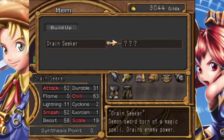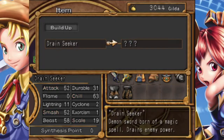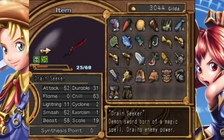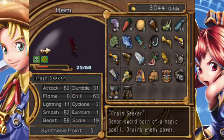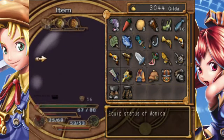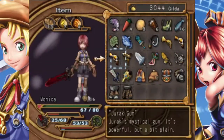This is our Drain Seeker — it was our Evil Eyes, or whatever it was called. The bone rapier path is now Drain Seeker. I think I'll upgrade this one actually.